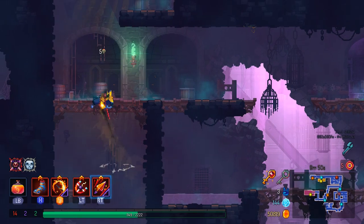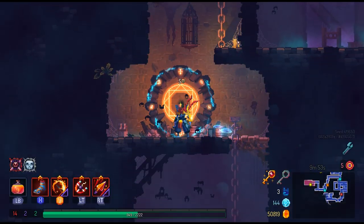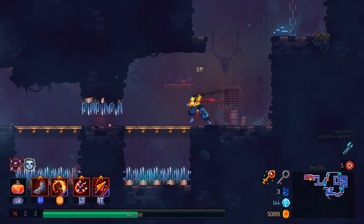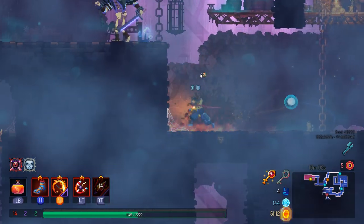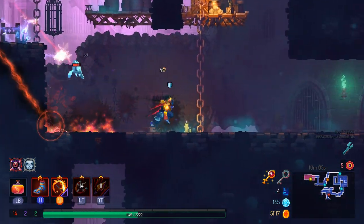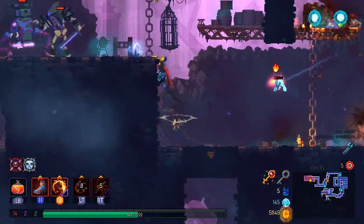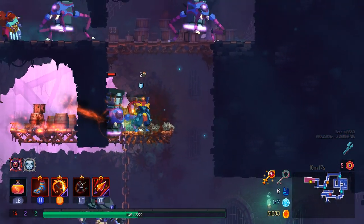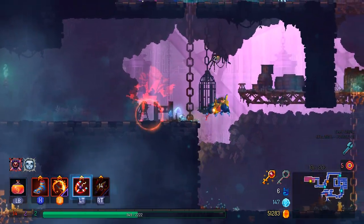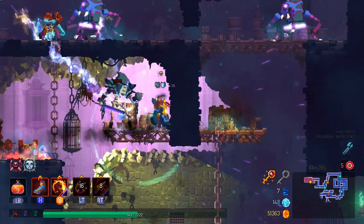I would rather have things be overpowered than underpowered, especially in a game like this that's so difficult. I'll take any advantage I can possibly get in Dead Cells. This is a hard game. Let's just set enemies on fire — do a little bit of hit-and-run tactics, I think that's going to be the best way to go about this. That's going to include hitting enemies on top of enemies, which is, as always, very fun.